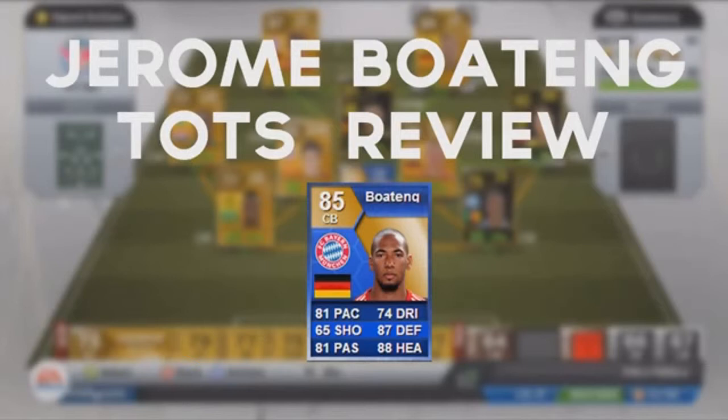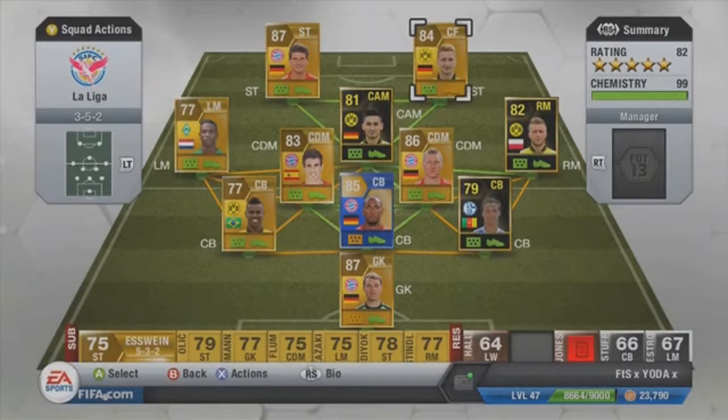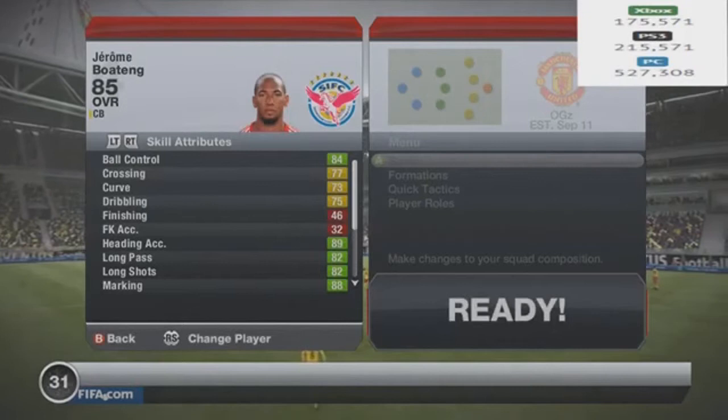As you can see on the screen now, he has 81 pace, which I was incredibly excited about, 87 defense and 88 heading. We're all set up to have a really really good card. This is the side I played him in — a 3-5-2, pretty pacey Bundesliga side. He was by far the most expensive player in the team. He cost me around 270 grand, and his average prices are now around 180 to 175, so that's a bit of a gut for me.